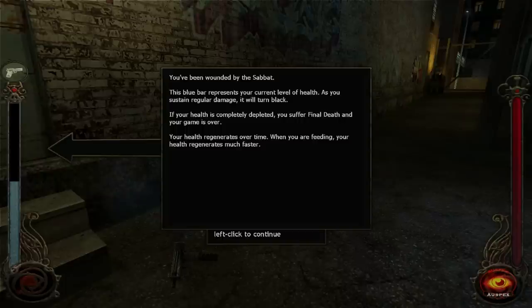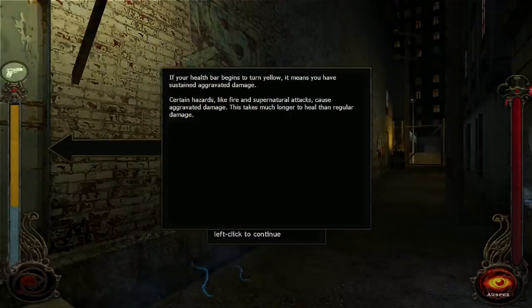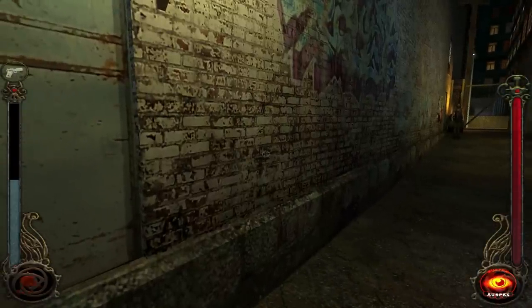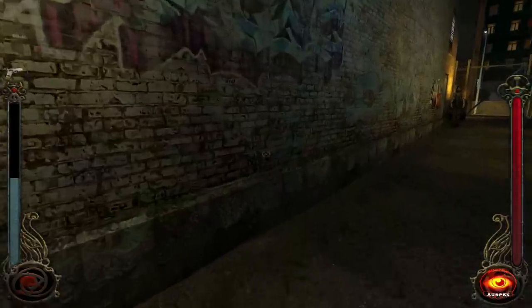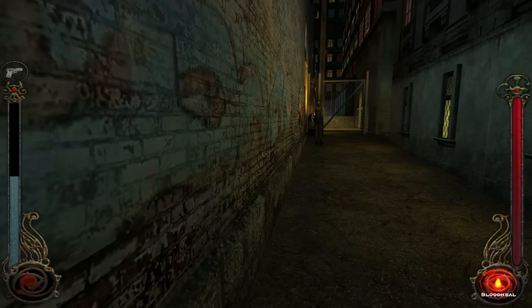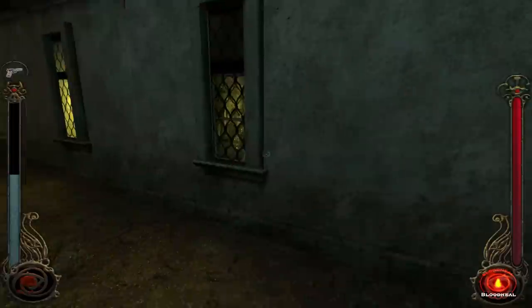You've been wounded by the Sabat. This blue bar represents your current level of health — if it's completely depleted, you suffer final death and your game is over. But your health regenerates over time, and when you're feeding, it regenerates much faster. Here's an important point: if your health bar begins to turn yellow, it means you have sustained aggravated damage. Certain hazards like fire and supernatural acts cause aggravated damage, which takes much longer to heal than regular damage. I could heal myself right now using Blood Heal, which does exactly what it sounds like, but let's hold off on that for now.